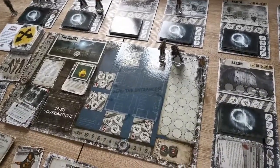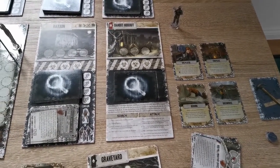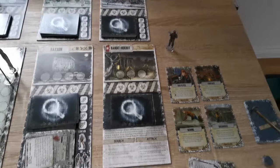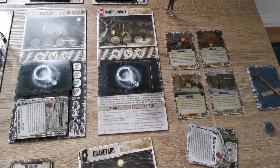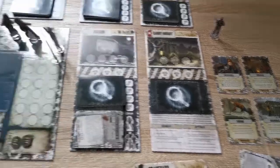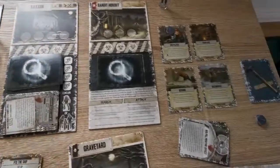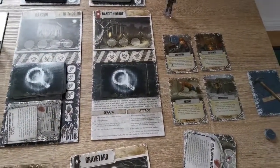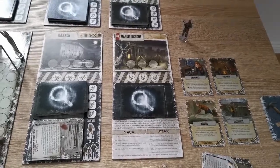If a player has been voted and exiled, providing they are not the betrayer, they then become the leader of the bandits. In addition to the other rules related to exiled players, whenever bandits are placed during the reveal crisis, they don't go to the location on the card — the player gets to choose. This may allow an exiled player to complete their objectives.